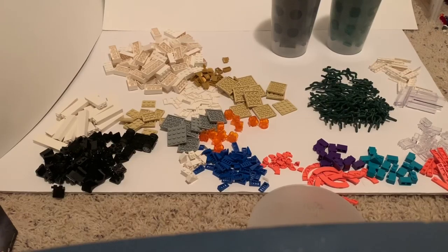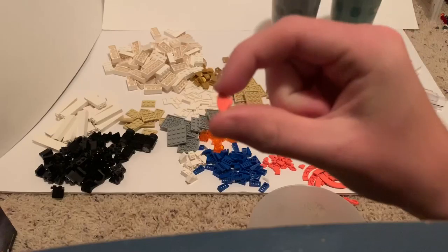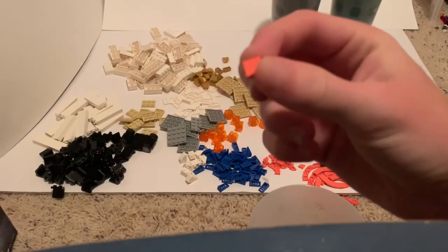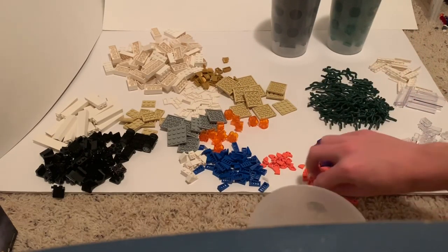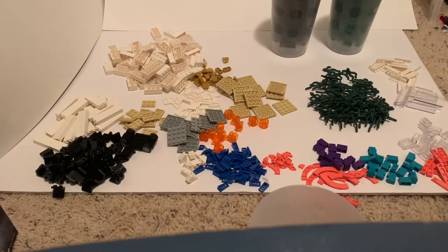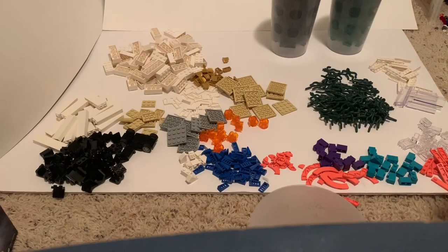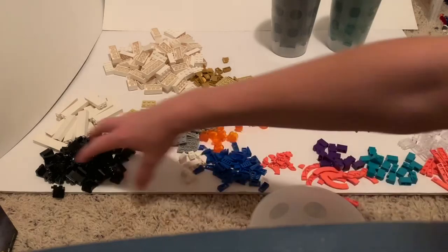But the closest thing they had to a stud was the new salmon one-by-one corner tiles, which were mixed in with these big salmon colored tiles. So it wasn't super easy to individually pick them out. That kind of stunk because there was tons of space at the bottom of those two cups. But you win some, you lose some.